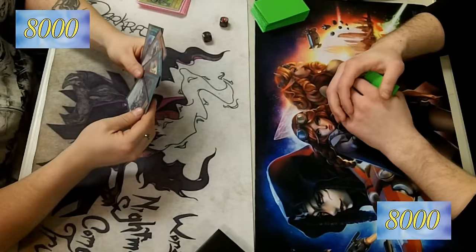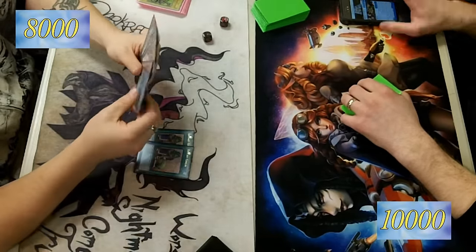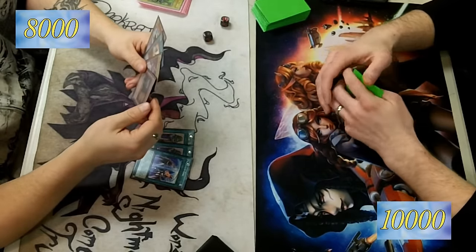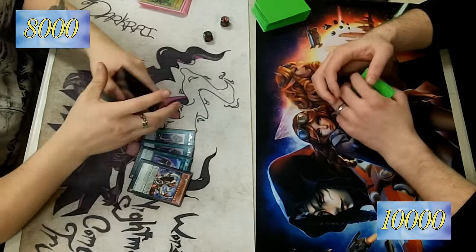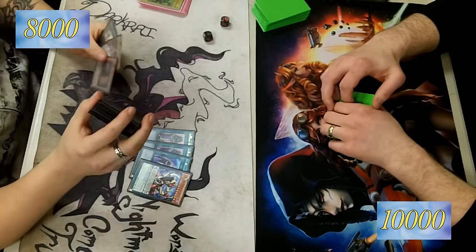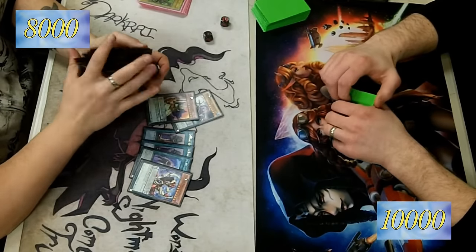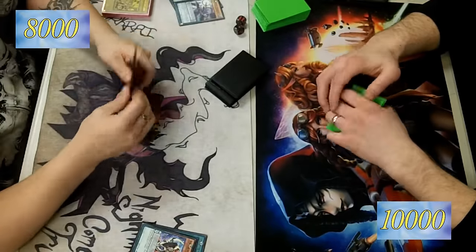Alright, this is round three, second duel of the video — because again, I missed round one. This is against a Magician Mirror, more or less. I think he was teching in some hero stuff — he had Mass Change 2 for Darklock, but he could only use Skullcrabat Joker to summon him, because it's the only dark with a low enough level. That's kind of cute, I guess.